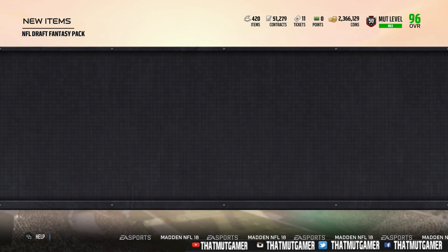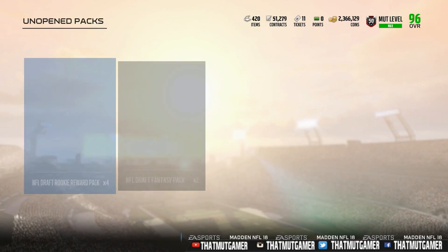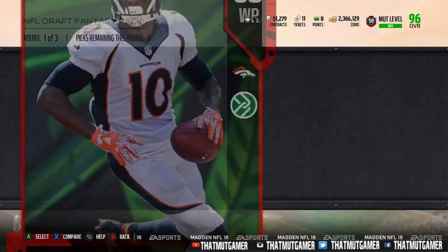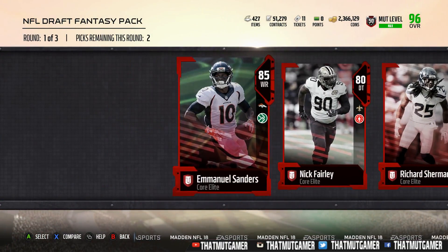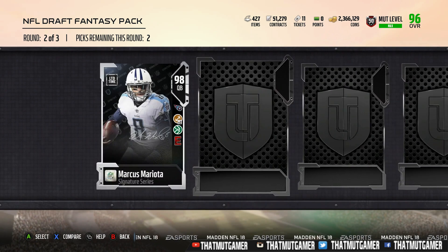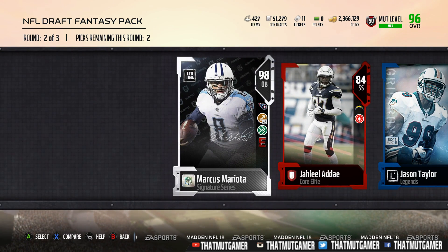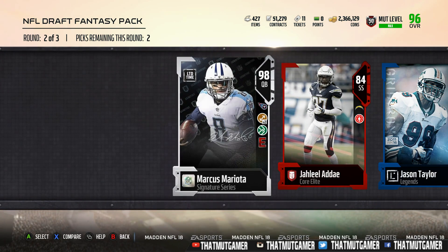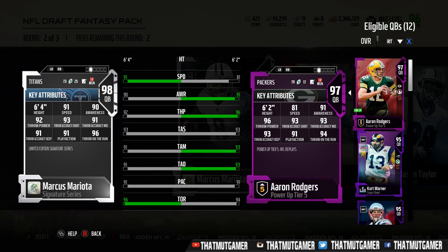These lower overall cards go for around 10,000 coins, so not really excited to pull them — they're definitely not the best. We go ahead and pull Richard Sherman, 89 overall. I haven't seen a Richard Sherman in quite a while. We get Marcus Mariota, 98 overall, limited time. Let's go! We want to pull Michael Irvin, but we'll take a limited time Marcus Mariota.